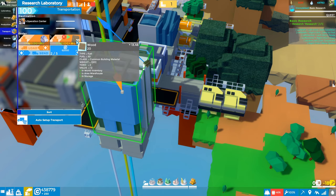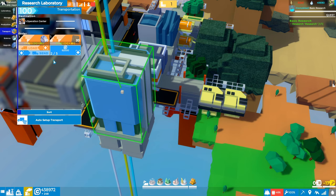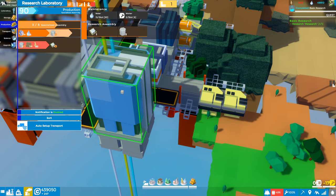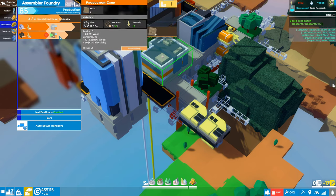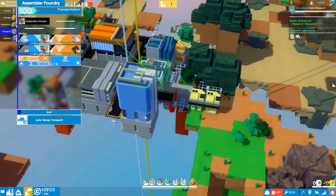We probably need to do one line of each of these things and then set up transport, so let's do auto. We're going to import stone and wood - which we don't have yet, so we need to manufacture it. Let's look at the assembler foundry production - we're just doing stone cloaks. Let's add wood processing. We're producing trees, so let's go ahead and do the processed wood. Update transport to bring in wood using auto setup - in comes the logs and out goes the wood.